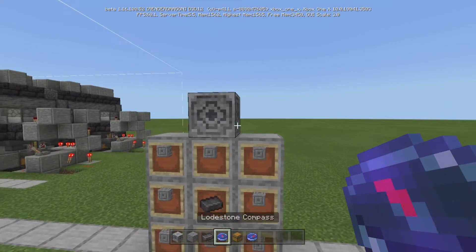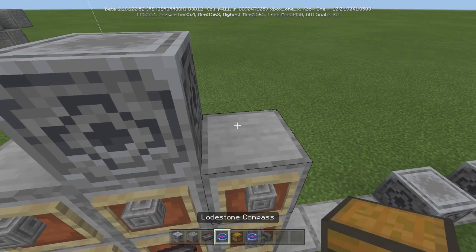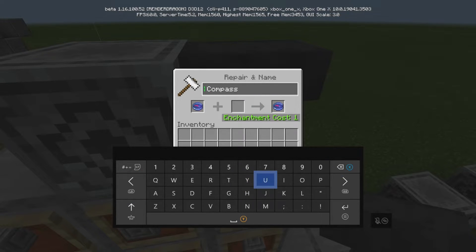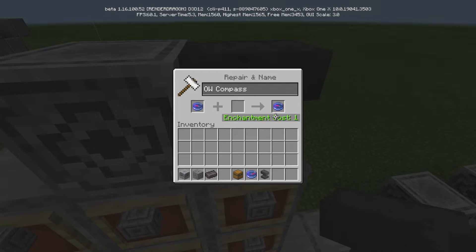So one compass is going this way. You can actually name these — you can take an anvil and name this like 'Overworld Compass', right? Instead of lodestone, you just put like 'OW Compass'. Or honestly whatever you want — you can have 'Base', you can have 'Friend's Base', whatever you want to do.